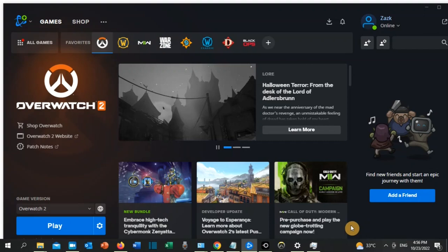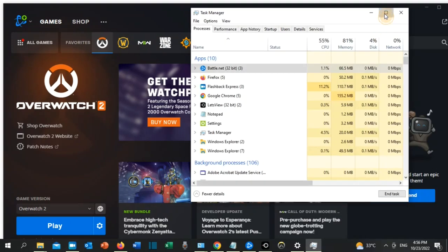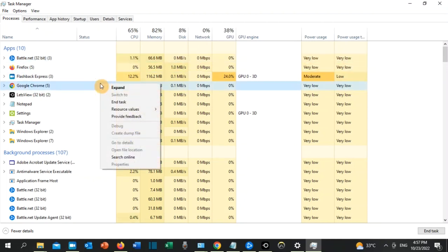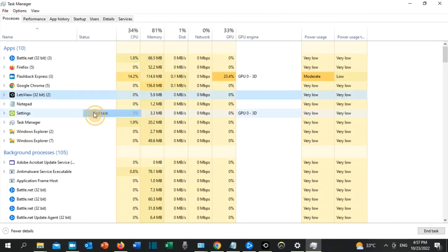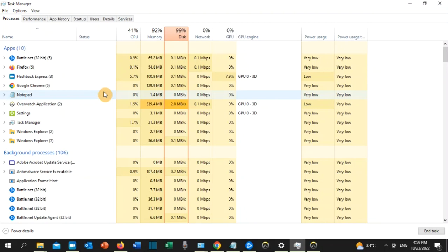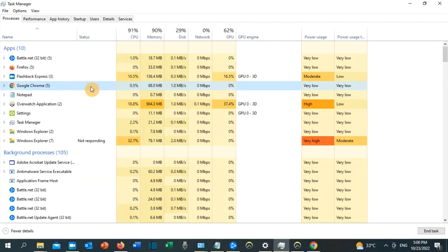For solution number six, right-click on the taskbar and click on Task Manager. Maximize the page — here you can see all the apps that are running. End task the apps that you don't really need by right-clicking and selecting End Task. Keep Battle.net and Overwatch running, but end task everything else you don't need.